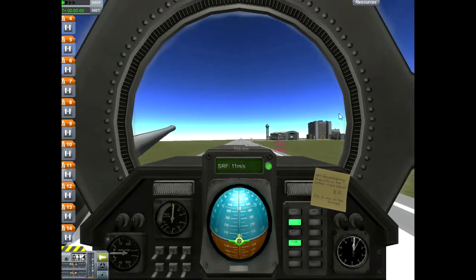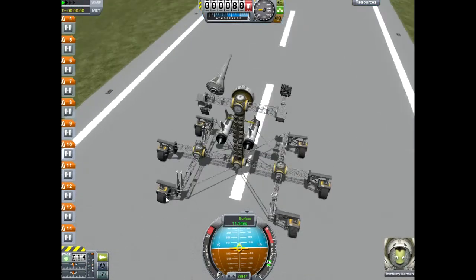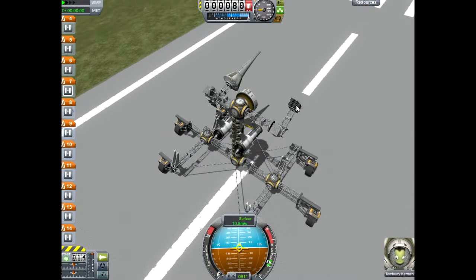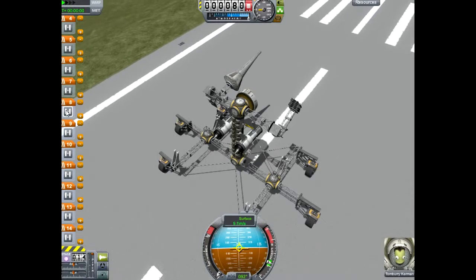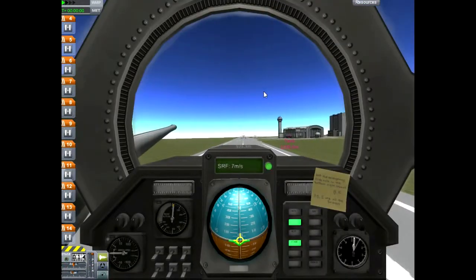Our little... what are they called? I forget what they're called — detachment thingies, I don't know. We can probably shoot up to 590 meters, so we have to shoot at 590.